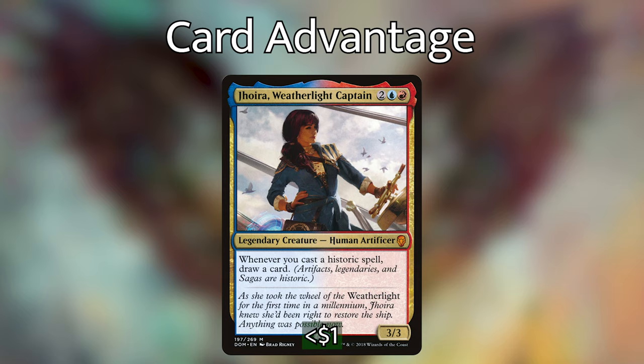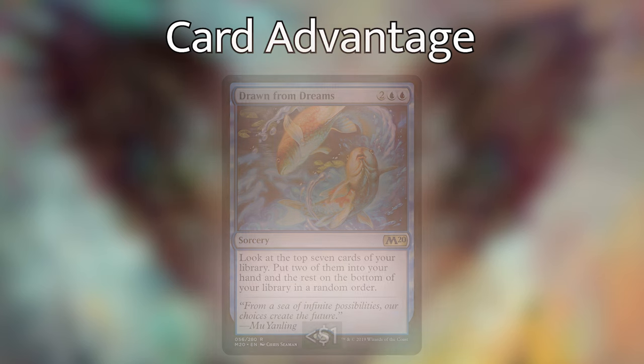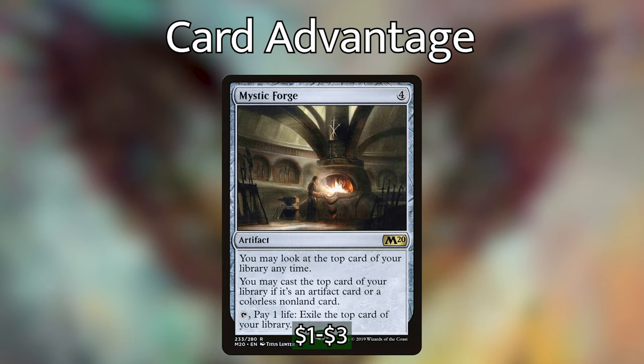For digging deeper into our deck: Drawn from Dreams lets us look at the top 7 cards and put 2 directly into our hand. Saheeli's Directive is a sorcery with improvise — we reveal the top X cards of our library and put any number of artifact cards with CMC X or less from among them onto the battlefield; the rest go to our graveyard, which isn't a big downside with our recursion. Mystic Forge lets us look at the top card at any time and cast it if it's an artifact, and we can pay 1 life and tap it to exile the top card if it's a dead card or unneeded land.